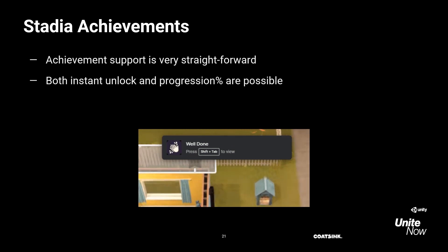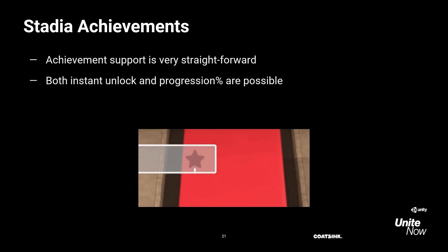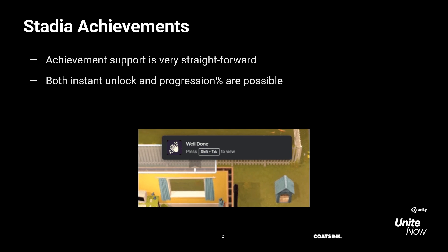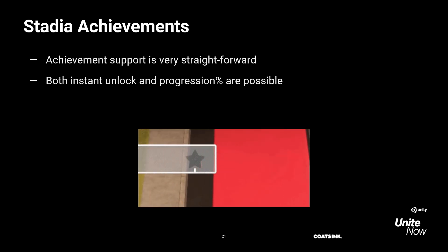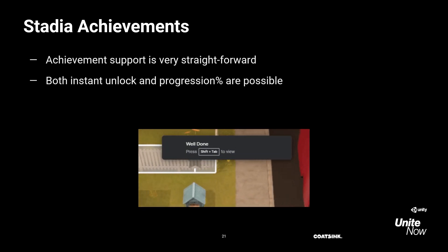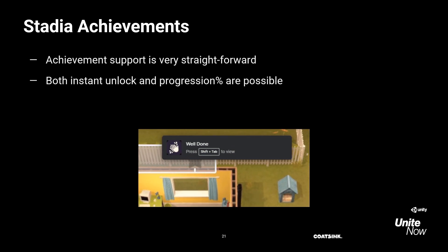There are a bunch of features on Stadia you'll want to implement. Starting with a simple one — Stadia supports achievements. Get Packed has almost 40 achievements currently, and we're adding even more soon. There's the option to use progression achievements, which show the percentage of completion, as well as normal achievements that are immediately unlocked.